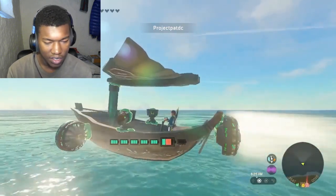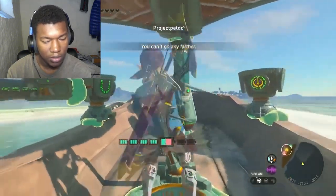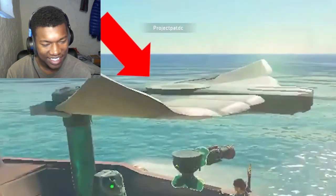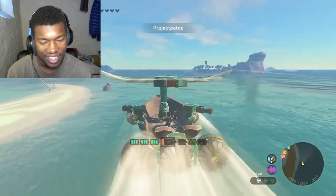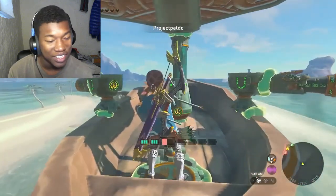Whipping out the Wind Waker again — I love this tune. Project Part has built what he's calling the Wind Fish. The build does use a wing which will disappear after some time, but once it does, the craft will just glide gently back into the water. Okay, that's fire, I like that. We've got future engineers playing Zelda, bro.